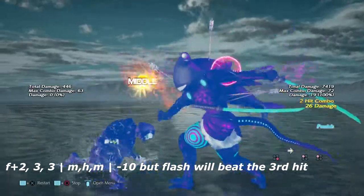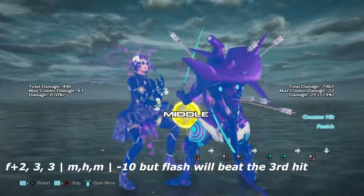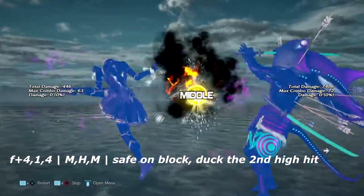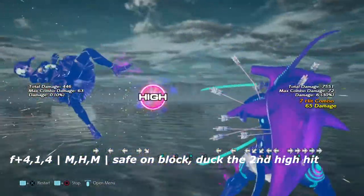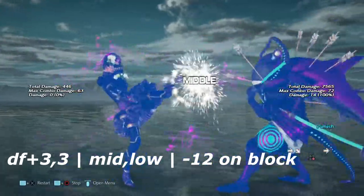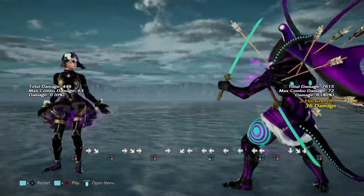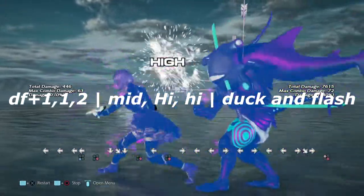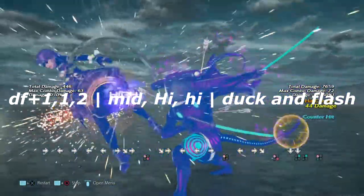Up next is 4,2,3,3 — just a low-hit string. It's negative 10 on block, but flash will beat the third hit. Up next is 4+4 into 1 into 4. This move is very safe on block; however, if you duck the second hit, you can interrupt and get a launch. Up next is down 4, 3 into 3 — a mid-low string. You can't get much off of this besides a wall rising 4 or a low parry. Up next is down 4, 1 into 1 into 2 — a mid then double-high. The high has a lot of hits on it, but the chainsaw ending is safe. If you duck, you can flash this move.